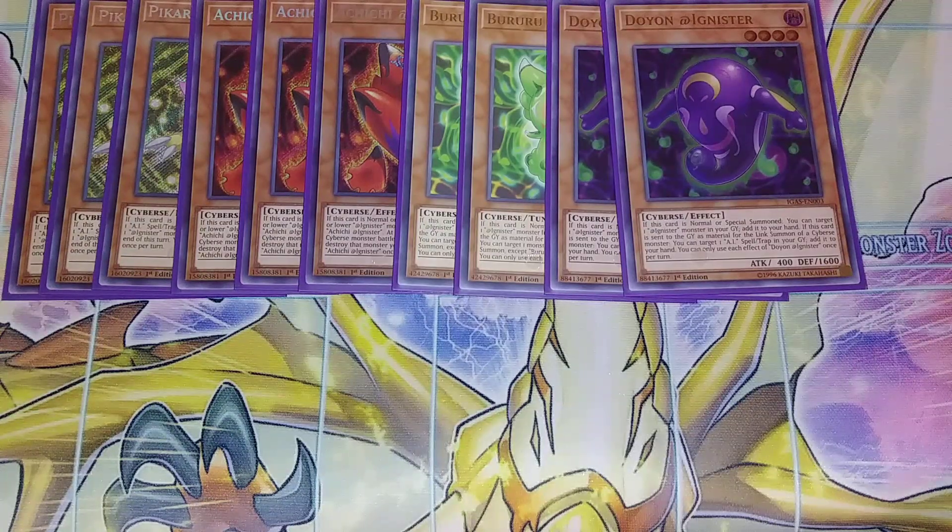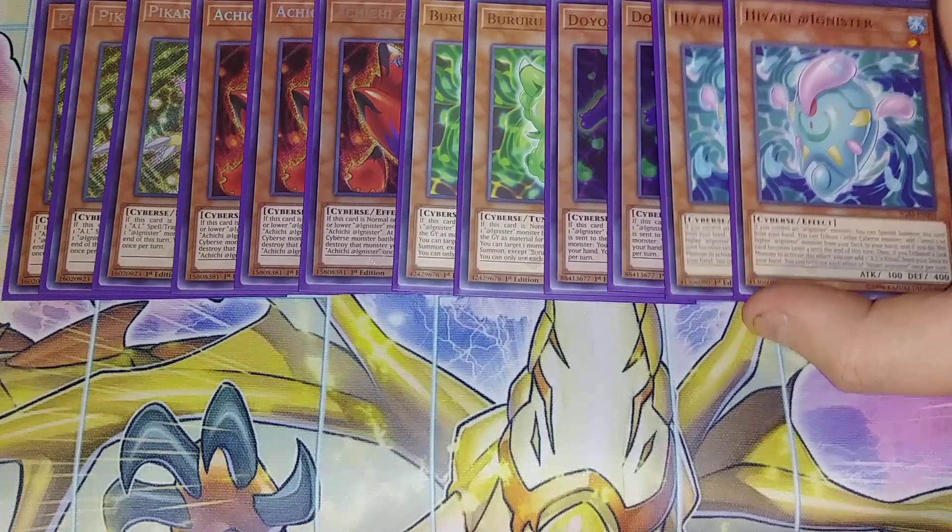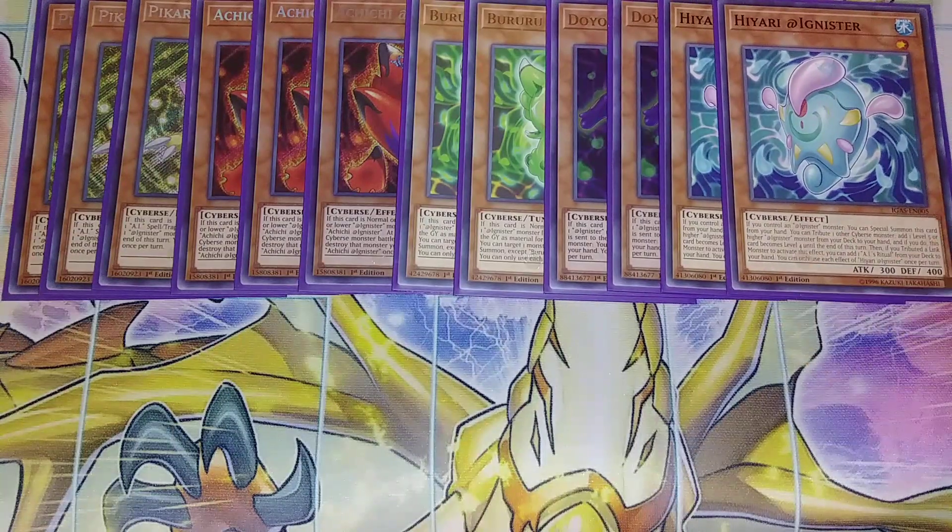I play two copies of Hayari. Hayari is really good because if you control an Adignister monster, you can special summon this card from your hand. And if this card is on the field, you can tribute one other Cyverse monster to add a level five or higher Adignister monster from your deck to your hand. If you do, this card's level becomes four until the end phase of the turn. And if you tributed a Link monster, you can add an AI Ritual from your deck to your hand as well, so you can immediately ritual summon into that copy of AI's Ritual.